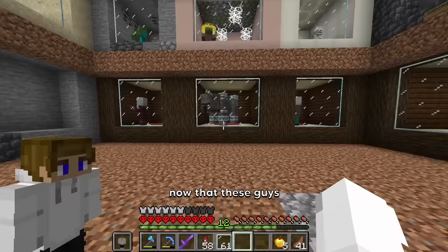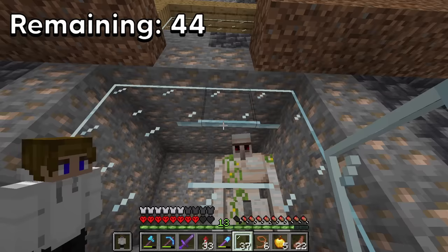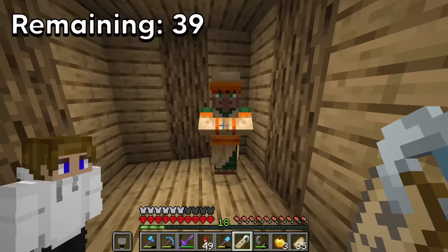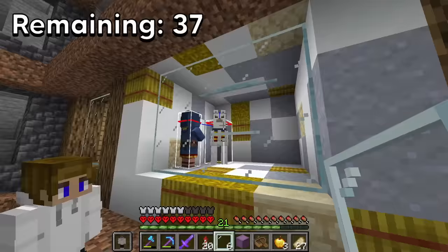Now that these guys are done, we can move on to some of the easier ones, like the goat, the iron golem, a frog, a rabbit, a fox, the snow golem, a villager, a polar bear, and a wandering trader.